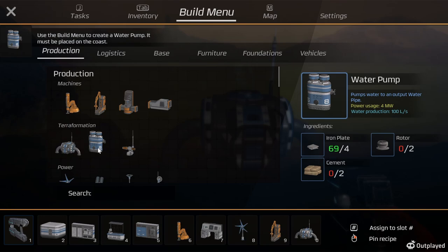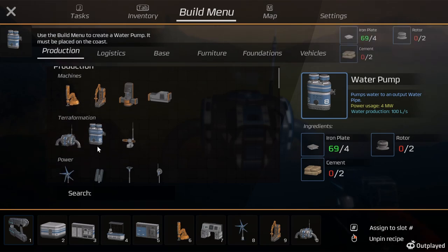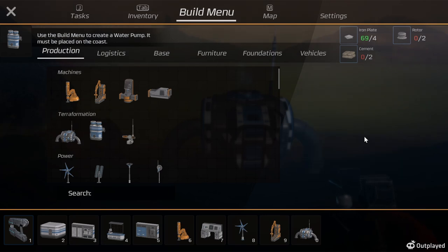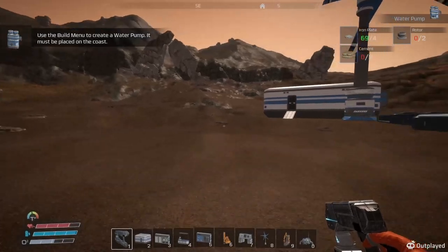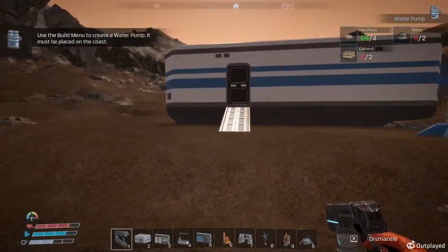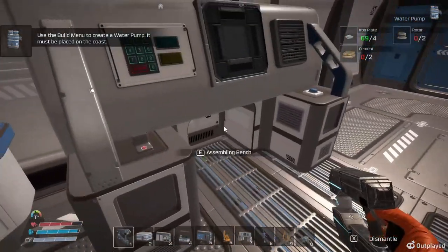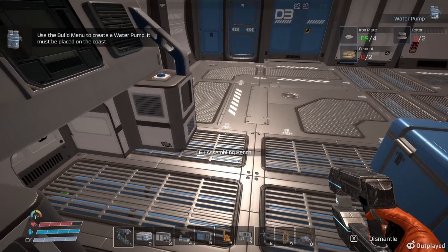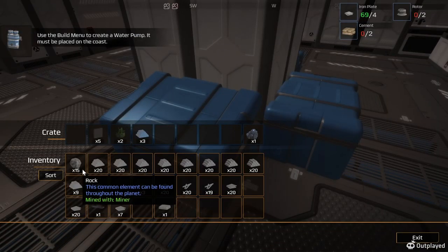So now the water pump needs cement and two rotors. There's an analyze option that scans for large iron, copper, and quartz - that might be a good thing to get. Now we need the rotors. Let's put some stuff back in here. I need to get out and do some hunting for resources.